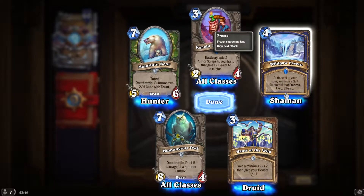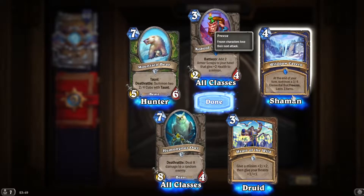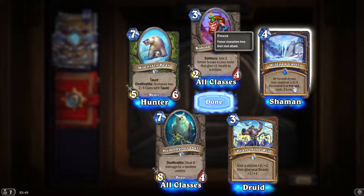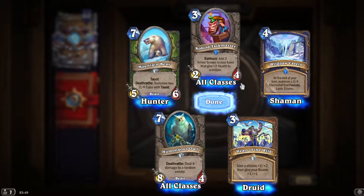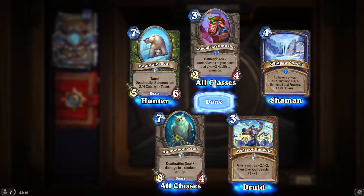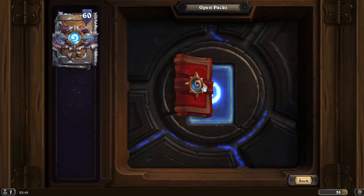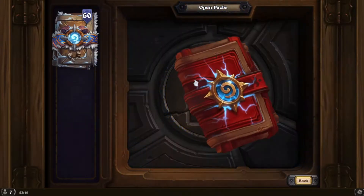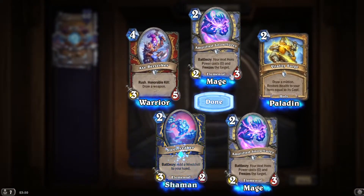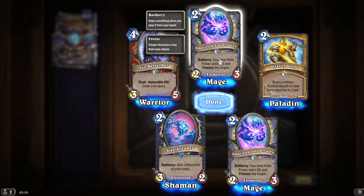At the end of your turn summon a 3/4 elemental that freezes — lasts three turns. That's pretty good; that's four mana for 9/12 in stats over three turns. Add two Almostgrab to your hand that give +2 health to a minion — not one of those again, like a spare parts type minion. Next hero power costs zero and freezes the target.